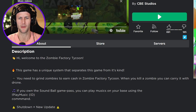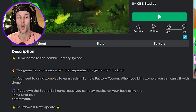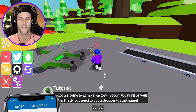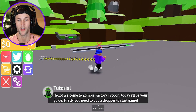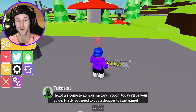You need to grind zombies to earn cash in Zombie Factory Tycoon. When you kill a zombie, you can carry it with a drone. We are at our Zombie Factory Tycoon and apparently this little drone here is going to be carrying the zombies back to our factory. I don't know what we're going to be doing with the zombies yet — all I know is that we're going to be carrying them with a drone, which is really interesting.